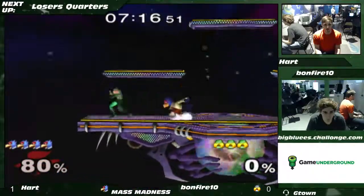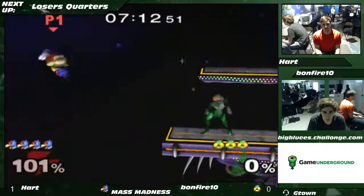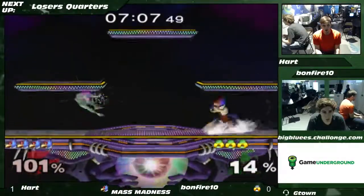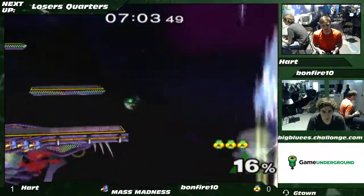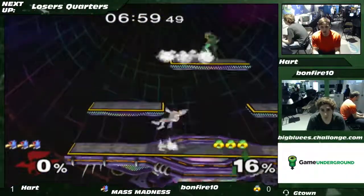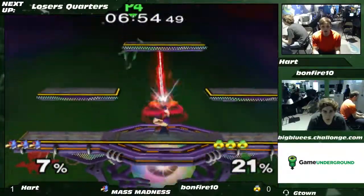Still working with the lead. Tries a shine grab but Bonfire was already out there. That was a good shortening and a good immediate side-b to catch people. It's a really common thing I see Falcos do — they'll side-b to edge and then side-b immediately once they get back to edge to catch people being slow or whatever.